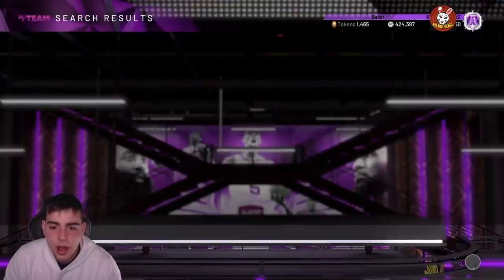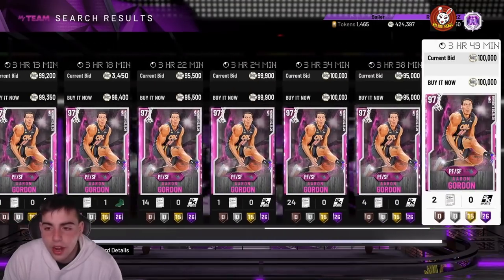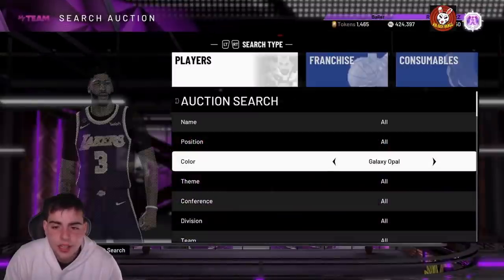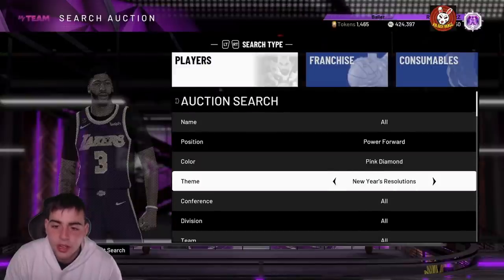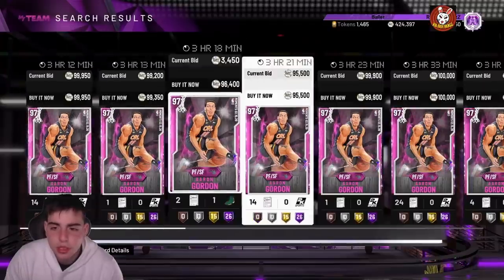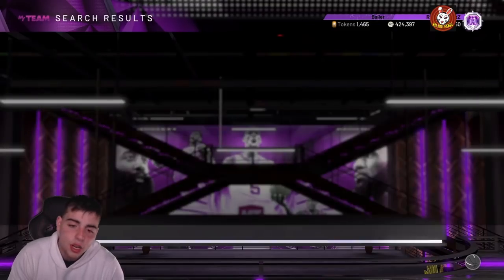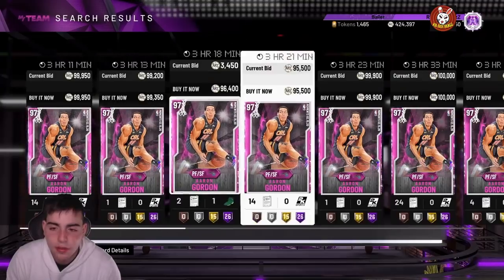Almost every single card in the game is expensive right now, so if you just take my advice and sell most of your cards now, you're going to make a lot of MT — it's really that simple. Pink Diamond Aaron Gordon is up a lot. This card was literally 72k two days ago on Friday or Saturday, and now it's almost back up above buy now. If you guys don't know this filter — power forward moments — it's literally money. Anything that pops up is a snipe besides Aaron Gordon, unless you do get him for the low. I really like this filter.